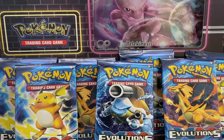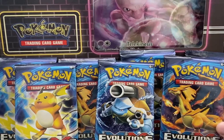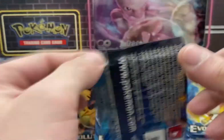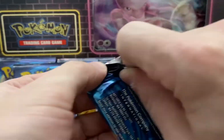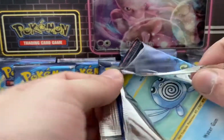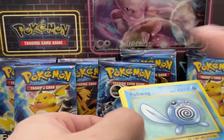Hey everyone, welcome back to Top Shelf Pokemon. I'm still pretty bitter from the XY Evolutions opening, not getting a Holo Charizard. So we're gonna open 7 more packs today — 7 XY Evolutions packs — just for the sole purpose of trying to pull a Holographic Charizard. Just a regular Holo.